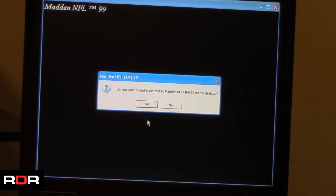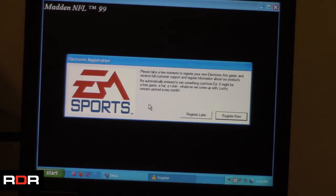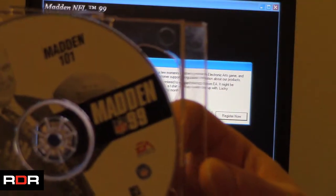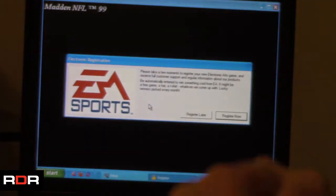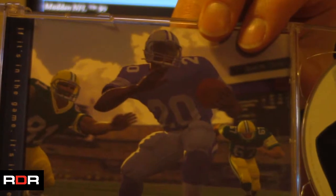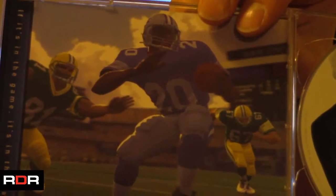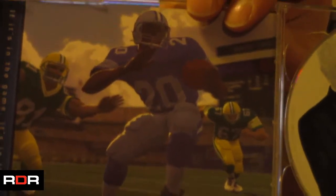It looks like the installation was successful, so let's do that moment of truth and see if it runs. Now I did think this was a two-disc set, but it's clearly not — the second disc is actually a Madden 101, so it must be like a how-to-play guide. Another thing I want to show you is in this middle area of the case, one of the best screenshots of Madden 99 you'll ever see. It's absolutely beautiful for the time, and if it is from in-game footage, they definitely used the best processing power they could and probably dazzled it up a little.